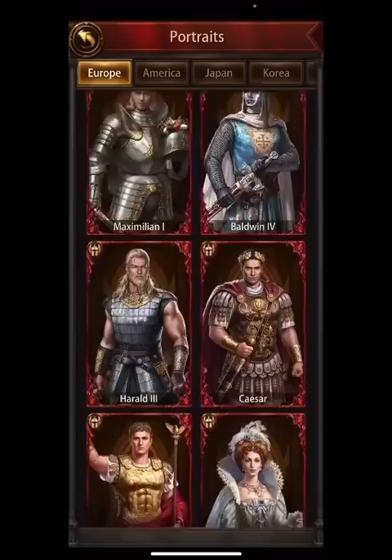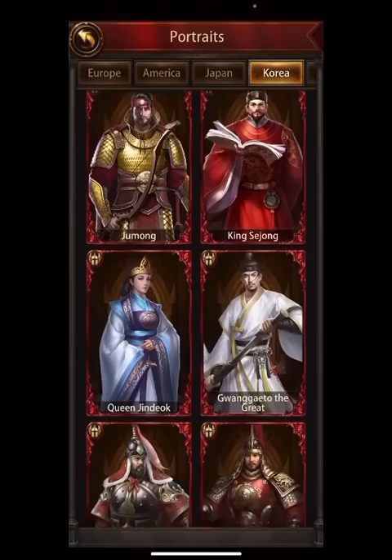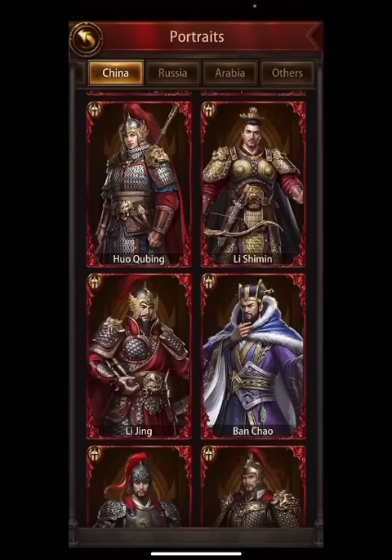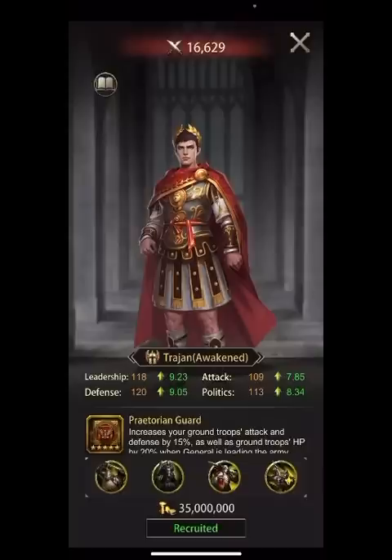There really aren't too many tavern generals I would consider for mounted — I would just hold out for Martinez. He's difficult to find in the tavern but by far the best available in my opinion. There are others like Li Jing — he's okay and pops up a lot more, but I'm just going to promote him. He's not a PvP general, but he's awesome to have as a partner on mounted bosses.